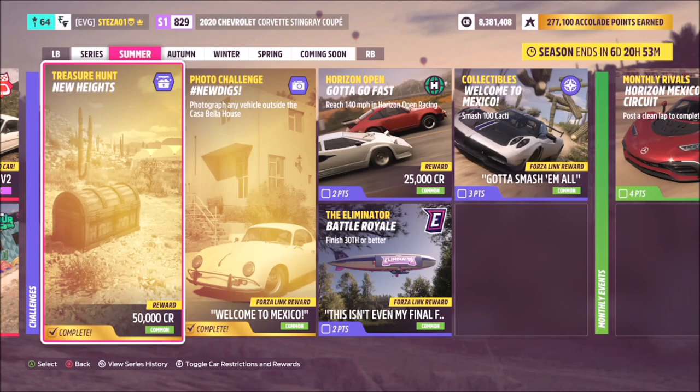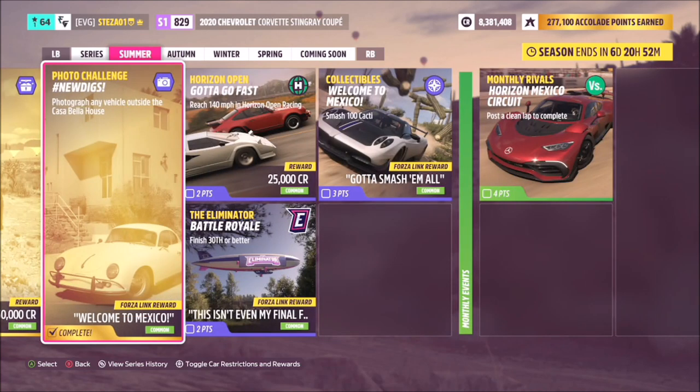Next is something new — the treasure hunt. I've already done a guide for the first week's one. This won't be every week; it appears roughly once every couple of weeks. It's a two-parter: first you complete a challenge — for instance, getting two stars on a jump in a specific car — and then it shows you a rough location where you need to find and smash a treasure chest to get the reward. I'll be doing guides for these as well.